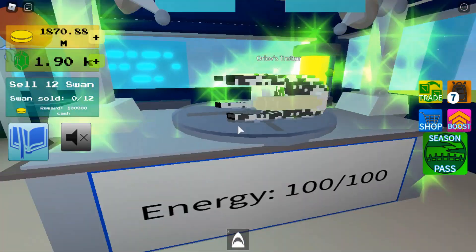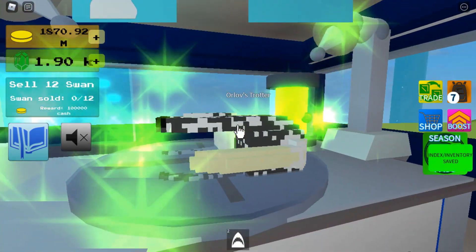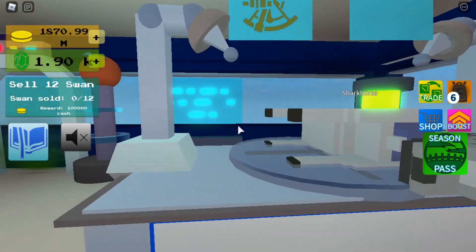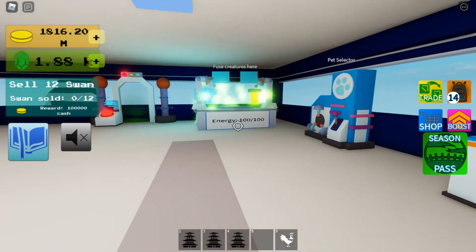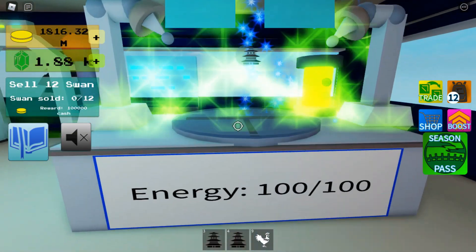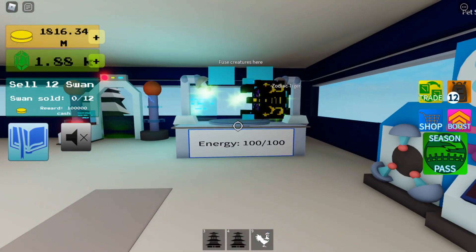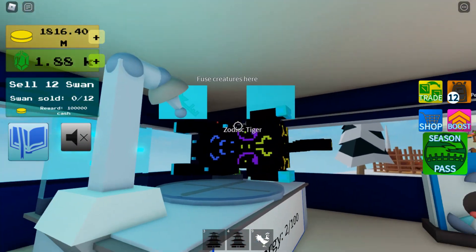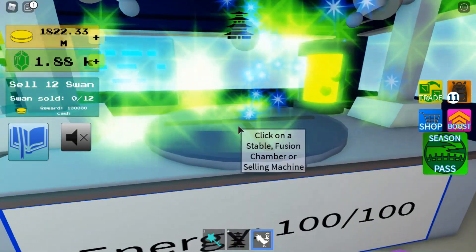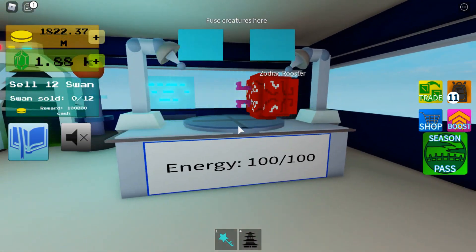You're going to need this type of horse plus the shark to make the shark horse. The first lucky fusion will be the lucky essence with a tiger to make the zodiac tiger. The final one is lucky essence with the rooster to make the zodiac rooster.